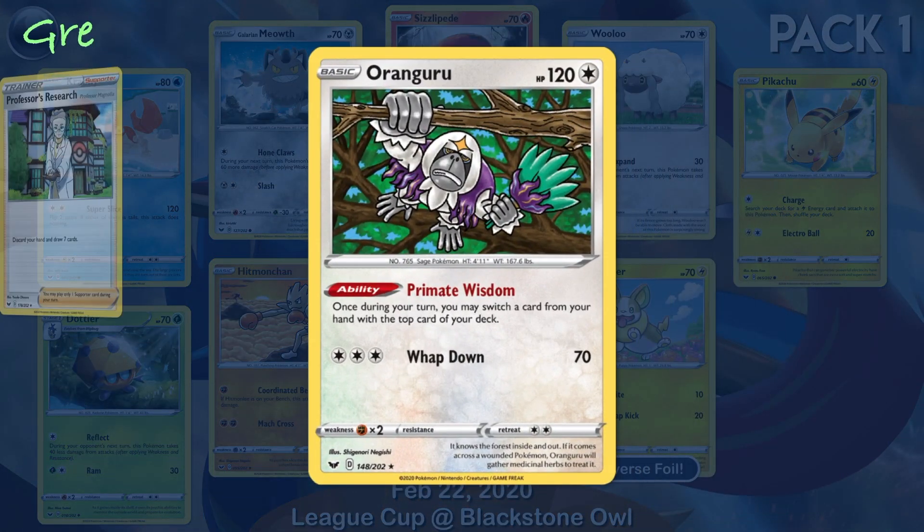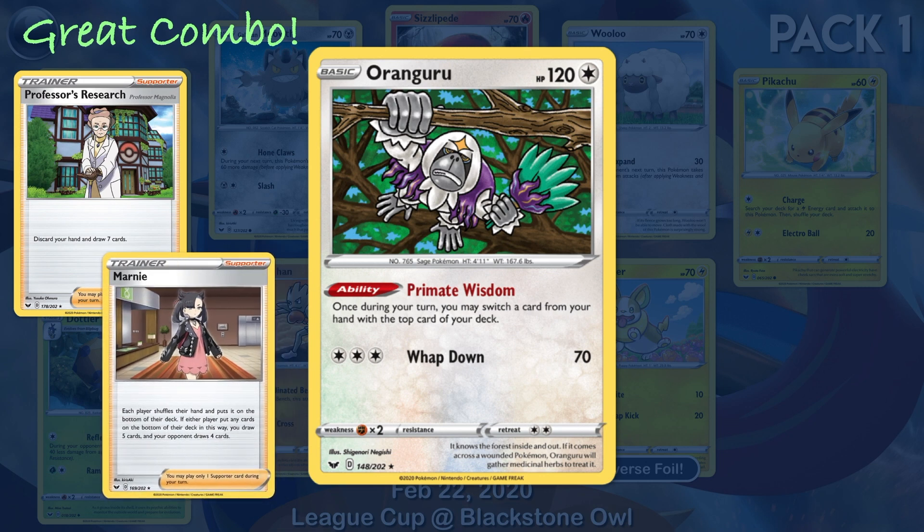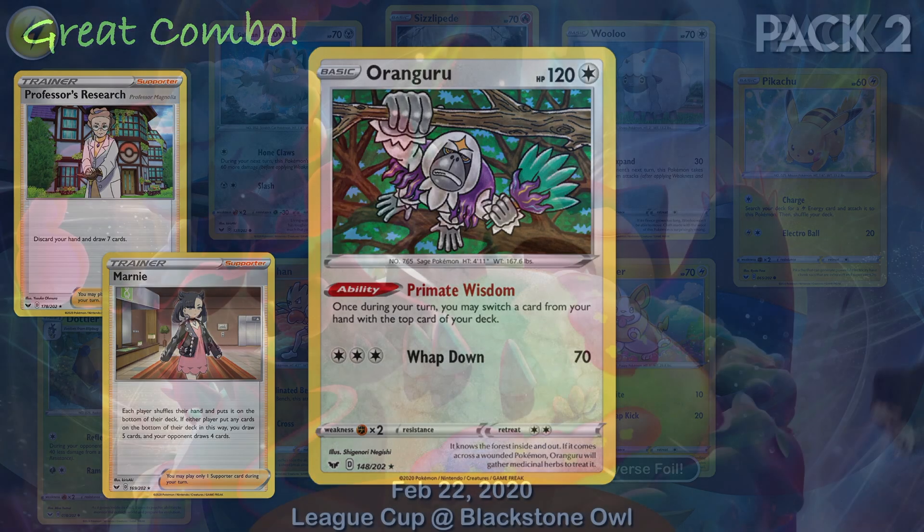Before playing Professor's Research or Marnie, use Primate Wisdom to keep the card you really want and place it on the top of your deck.